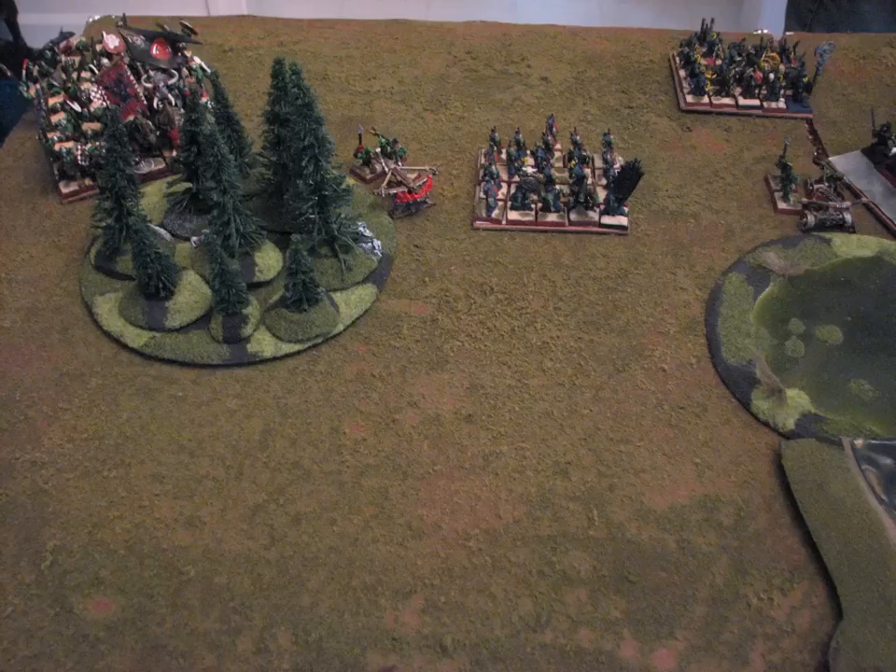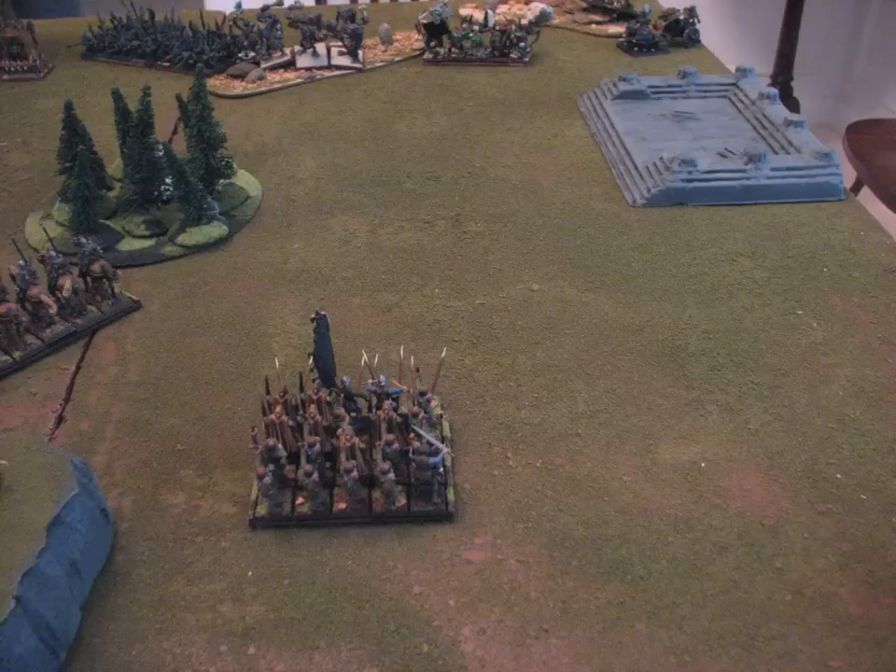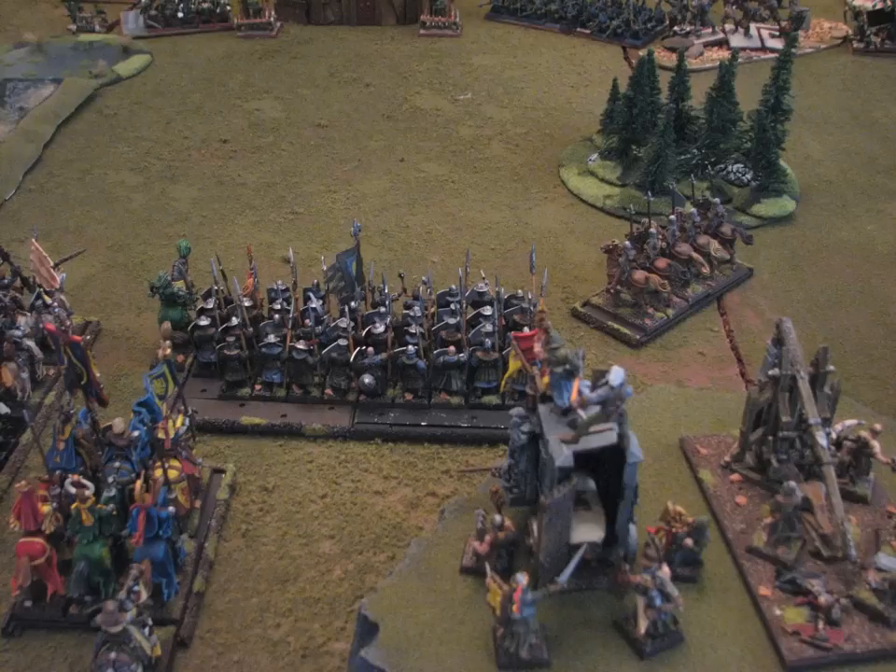When he deployed that unit of orcs way in the corner, I just kind of assumed that unit was useless and out of the game, but with terrain not affecting movement anymore, it really ended up not being the case. On my right, I just took some archers. The main reason they're here is to get a single wound on the trolls to make their regeneration go away for a shooting phase, and then drop a rock or two on those guys. They're also here just to harass — the only thing I have on this side of the board.